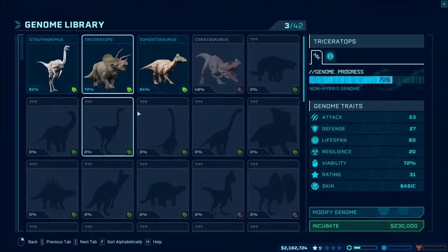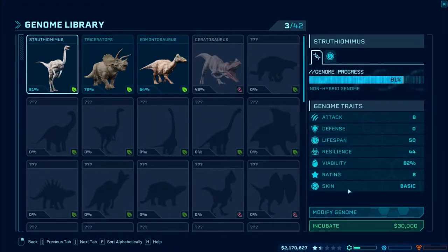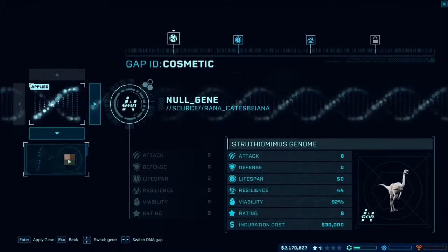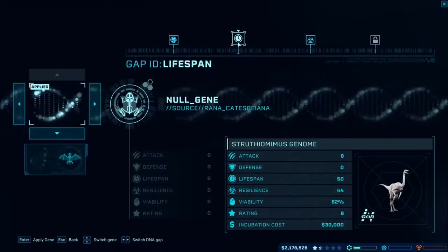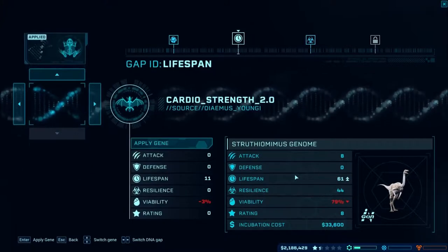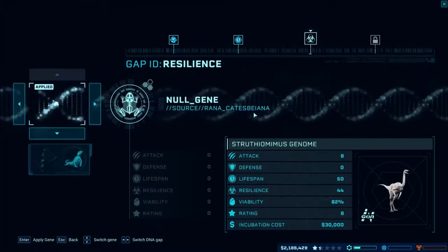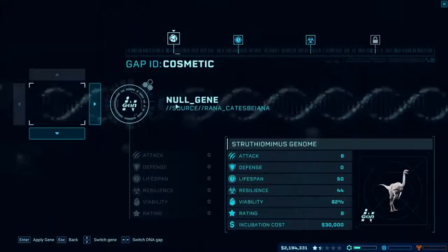Our genome is only at 50%. Genome process 70, non-hybrid genome. I wonder what you can do - modify genomes. Let's take a look at this. It can maybe change the skin color, lifespan. It decreases the viability by adding things. So digestion - there are locked options. I see what's going on now.